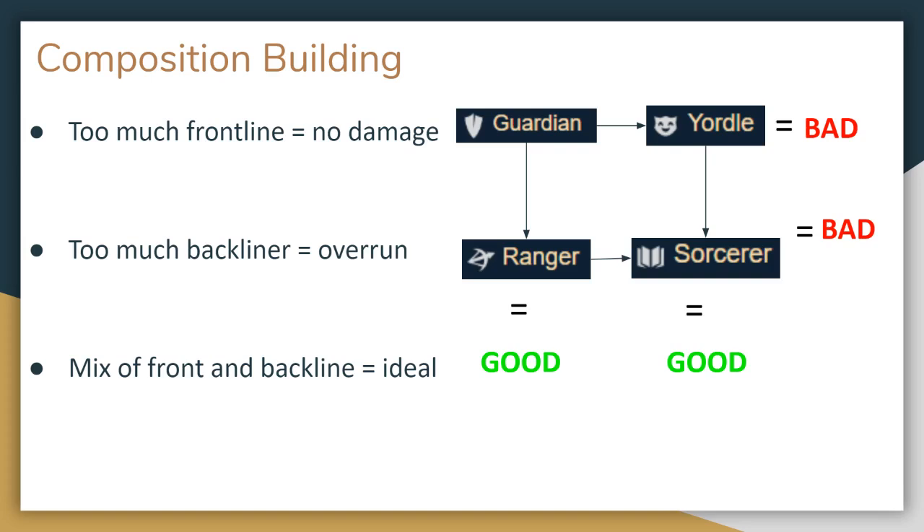Similarly, if you have rangers who excel at auto attacks, it probably does not make much sense to pair them with sorcerers, who focus on ability damage. That pairing also leaves you with a complete lack of frontliners, so your weak damage dealing units will get killed off very quickly. You want to look for units and synergies that pair naturally well together, that provide some tanks and some damage dealers. Guardians and rangers are a good combination, yordles and sorcerers are good, but guardians and yordles — bad — and rangers and sorcerers, also pretty bad.